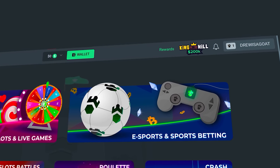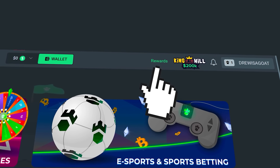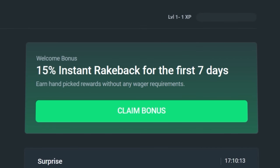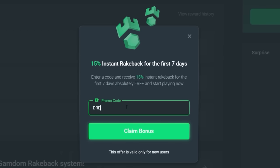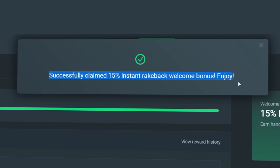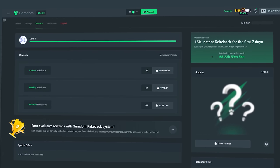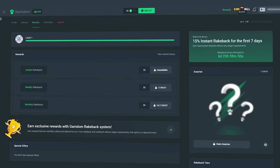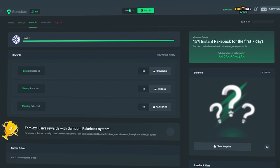Alright guys, before the rest of the video continues — if you want some rewards on Gamdom, click in the top right of your screen where it says rewards, then on the right side of the page click 'claim bonus,' type in 'drew' and hit claim bonus. You'll get 15% rakeback enabled on your account and access to instant, weekly, monthly, and daily surprise rakeback. It helps the channel and keeps these videos going — good luck on the bets.